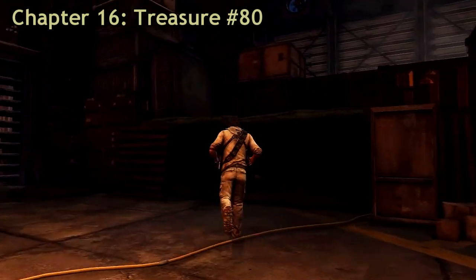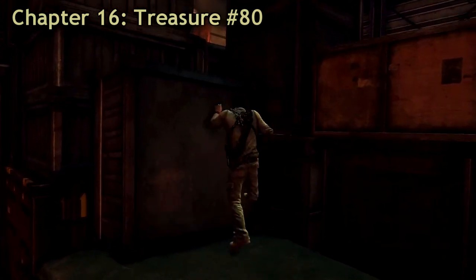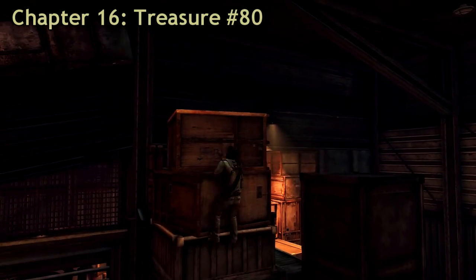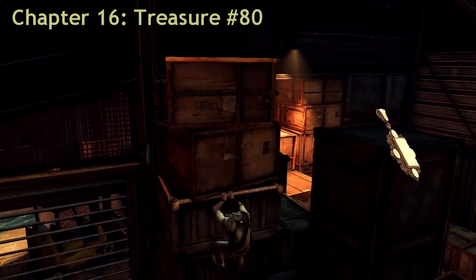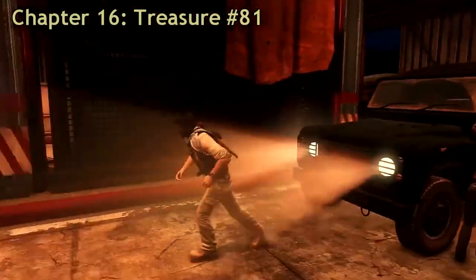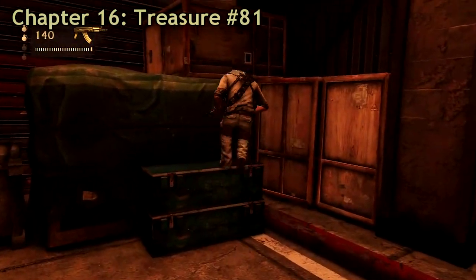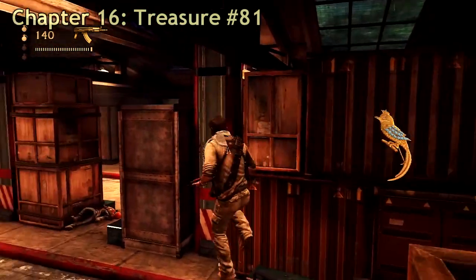The first treasure is number 80, and it's in the first warehouse you get into. Just climb up to the top of the boxes and you'll get a treasure. You will also get a trophy — the second-to-last trophy for capturing treasures.